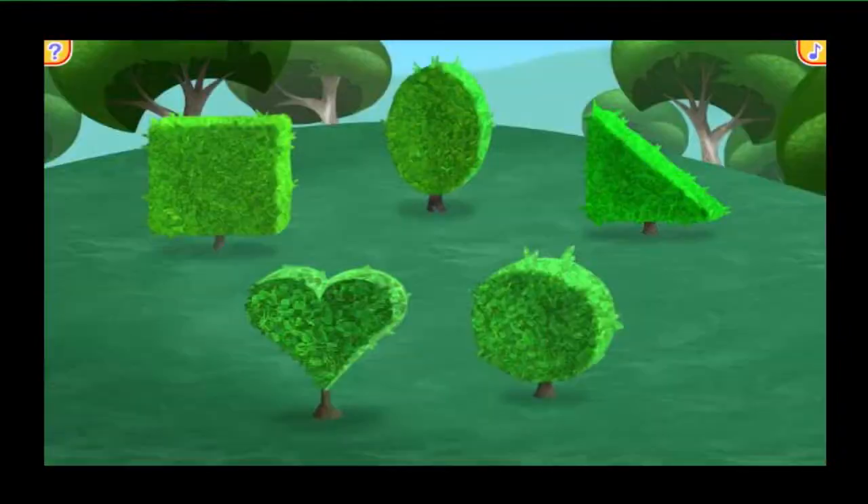Mickey Park! We're here! All we have to do now is find the Mickey Park Mickey Marker! Here's a hint — it's hiding in a bush shaped like a circle! Way to go! You found the bush shaped like a circle, and there's the Mickey Marker! Give it a click and let's see our first road rally surprise!